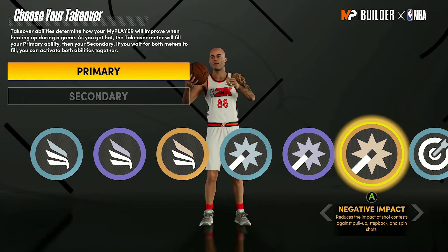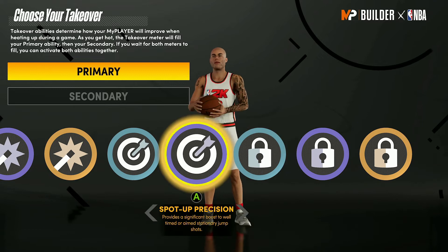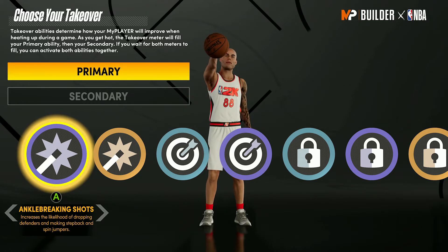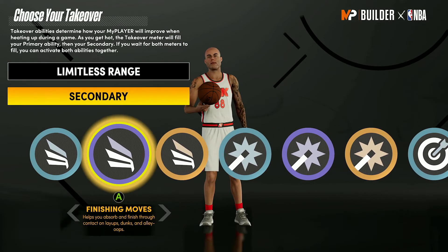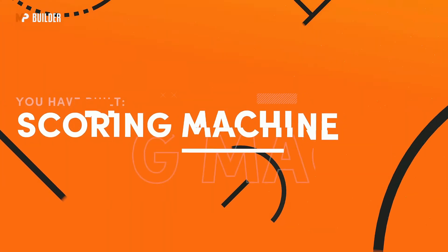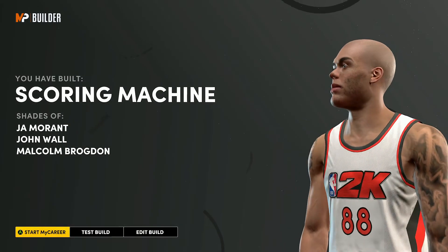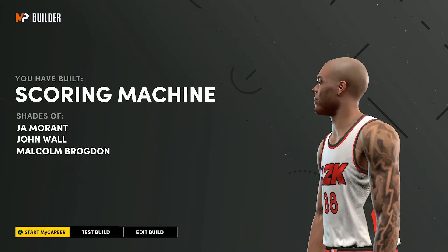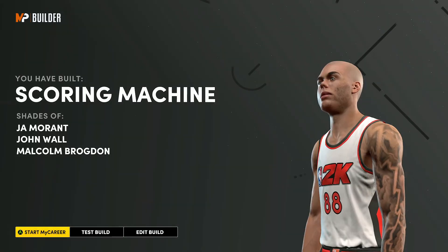For takeovers you can choose between slasher, shot creator, sharpshooter, and lockdown. Sharpshooters are amazing, lockdowns are good, slashers are decent, and shot creators are the weakest since there's less open space in the rec. I'm taking Limitless Range as primary and Extreme Clamps as secondary. The result: Scoring Machine — shades of Ja Morant, John Wall, and Malcolm Brogdon. For badges I'll make a separate video; let me know in the comments if you want that.